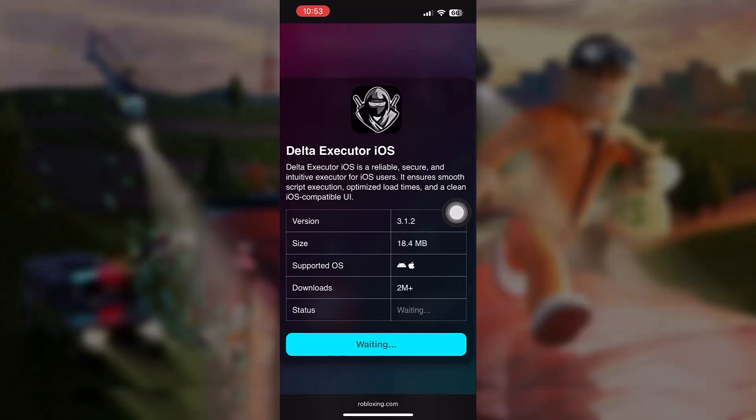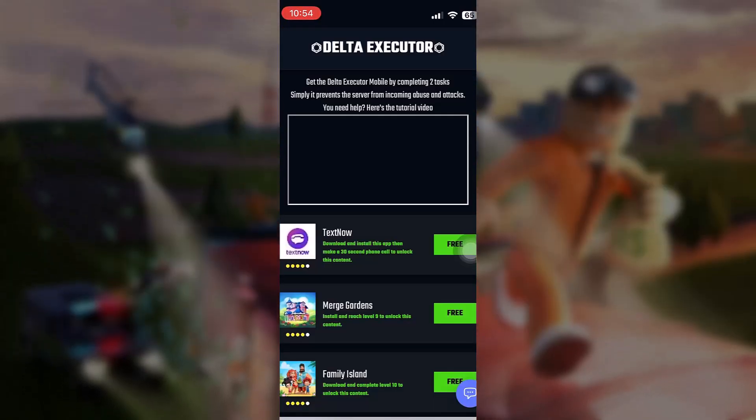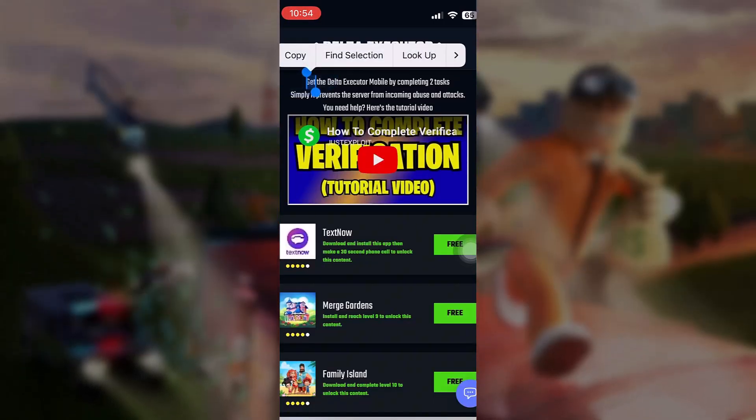Once this is done, we are going to move to something called a verification process, because it is a free feature, so we still need to support the developers. It's very simple — just download two apps and use them for one or two minutes. Here we are, just download two apps.